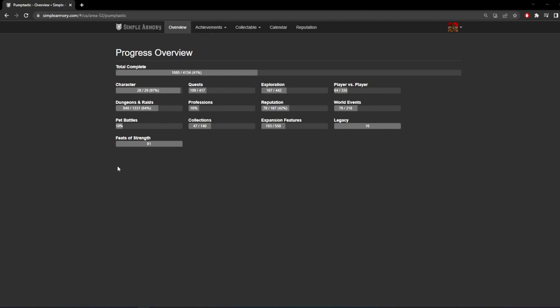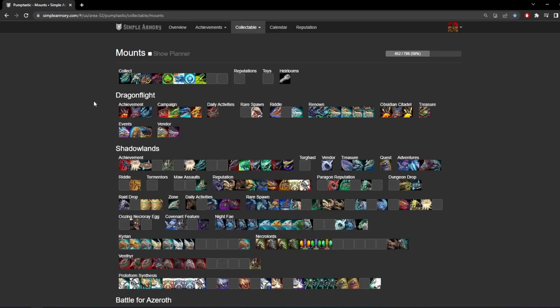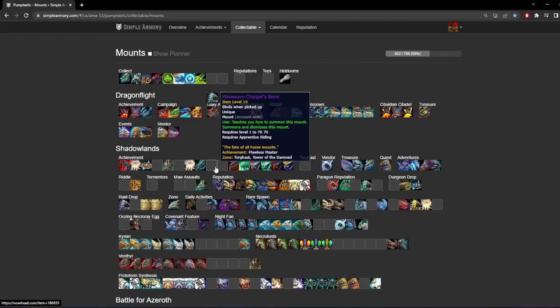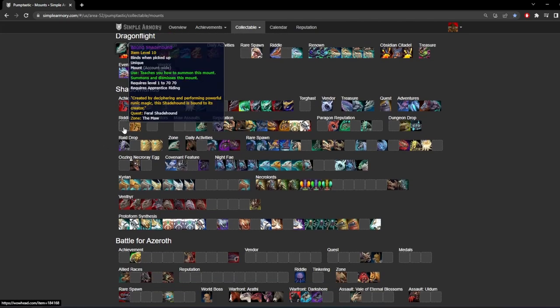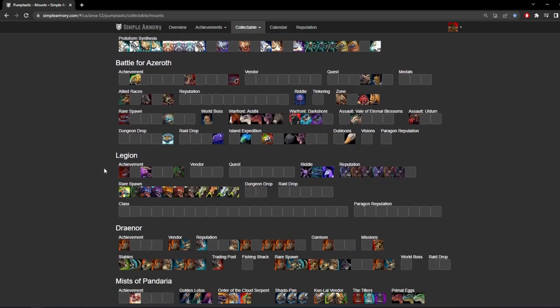With our add-ons out of the way, let's move into your primary resource for collecting mounts in WoW, and that's going to be simplearmory.com. You're going to go here, log in, and then go to Collectibles and then Mounts. You'll get an overview of everything you have collected in your collection and everything that you are missing, and this is where you can get an idea of what you should be going for and your easiest route to getting more mounts.